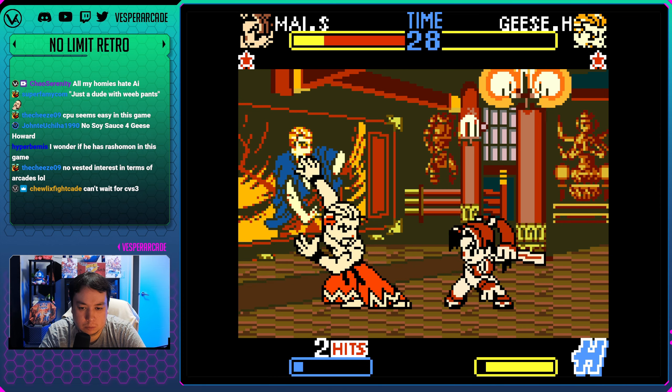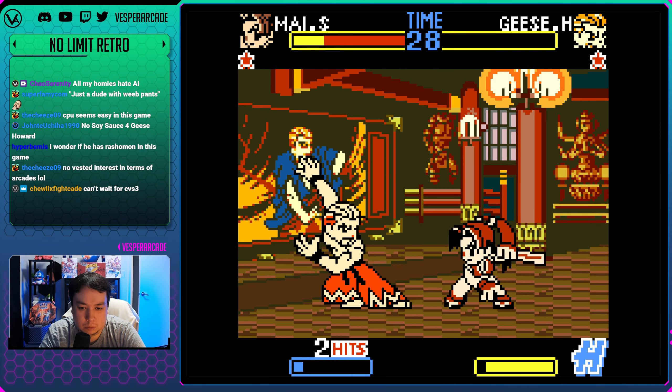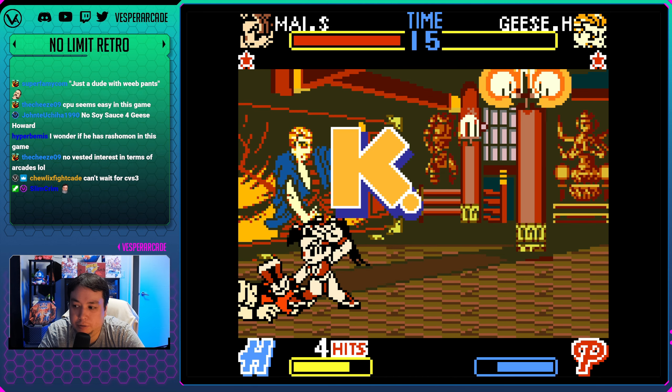Can't wait for CvS3 one day - in like 2027 we will flourish and have two Capcom fighting games at once. Oh wait - we earned Alfred but we lost a round! We got this secret boss accidentally - that's so cool! I'm glad we were able to do it.